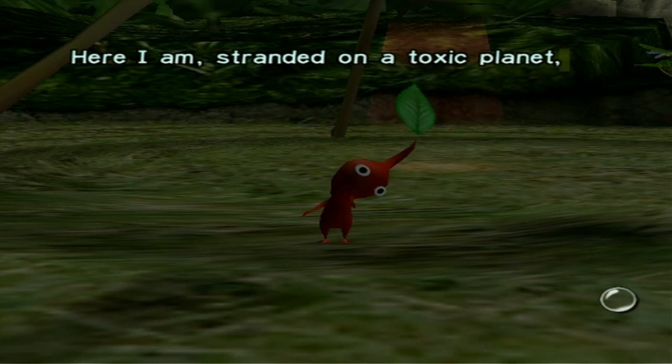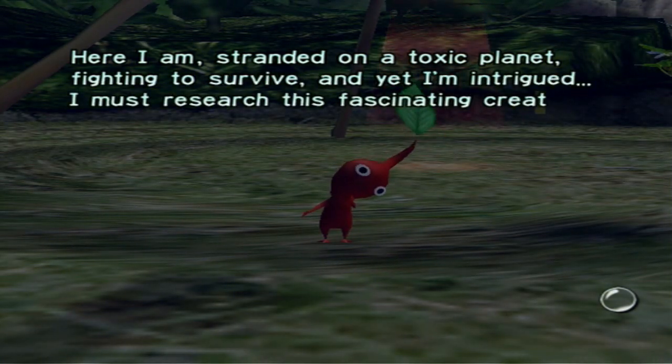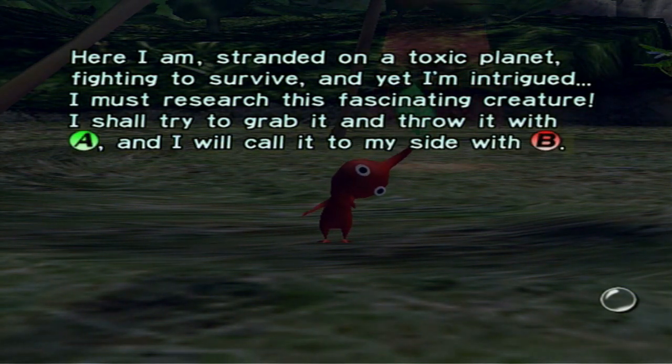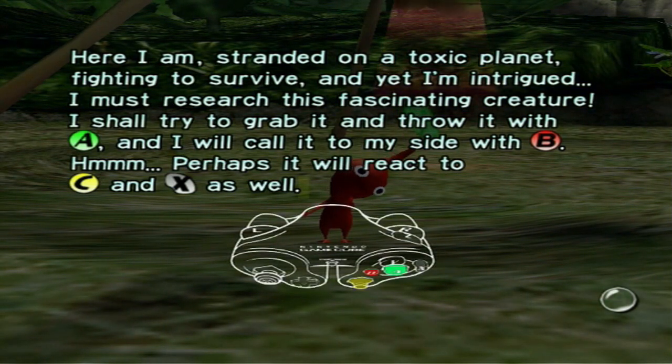Here I am, stranded on a toxic planet, fighting to survive, and yet I'm intrigued. I must research this fascinating creature. I shall try to grab it and throw it with A. I will call it to my side with B. Perhaps it'll react to C and X as well — and why do I keep saying these letters like they mean something to me?